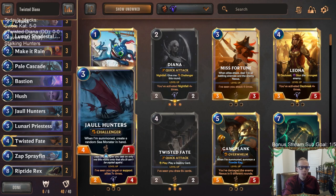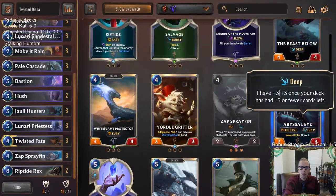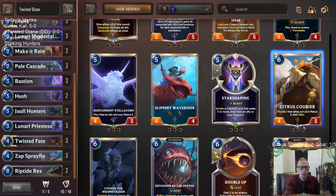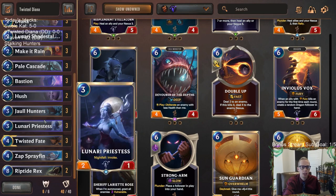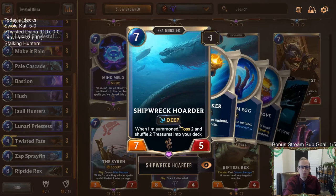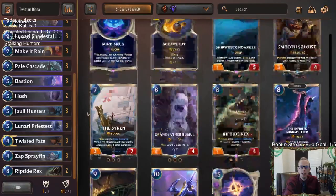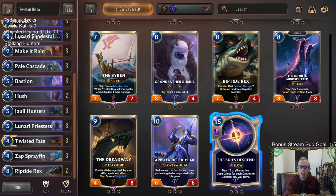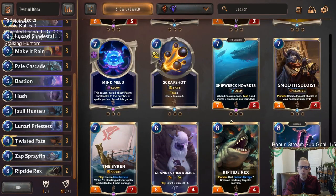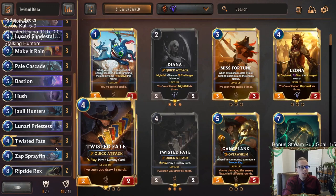Jawhunters can also create that Sea Monster for us, which can sometimes be really valuable - maybe an Elusive that draws us cards and helps level up Twisted Fate, or even more removal with Devourer of the Depths. Jawhunters and Devourer of the Depths pair up for even more removal, or maybe you get some Treasures with Ship Recorder. The only one you don't really want is the eight-mana Shadow Isles one - Tear of the Tides.